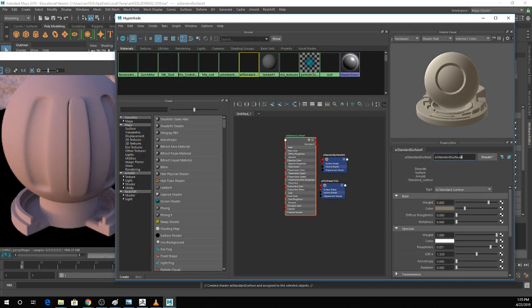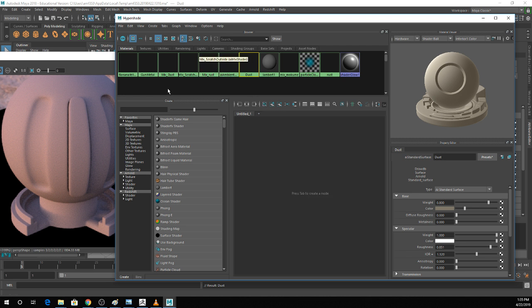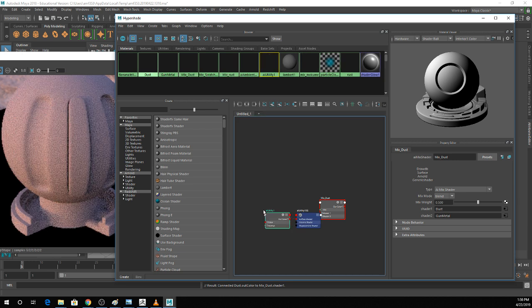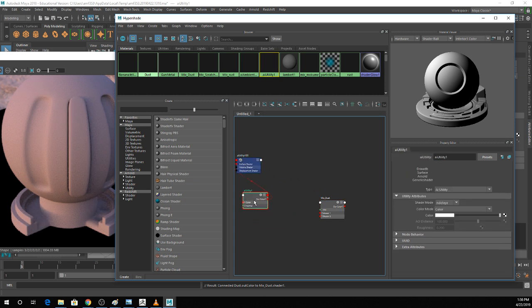I'll call this dust. I'll clear this and set up my mix dust node. I have my gunmetal in, I'm going to throw in my dust texture. The mix for this is going to be a little weird — you want to use the AI Utility node. There are two settings you need to tweak: shade mode, which you want to set to flat, and color mode, which you want to set to normal — basically looking at the normals of the object.